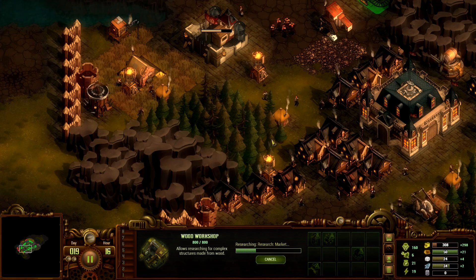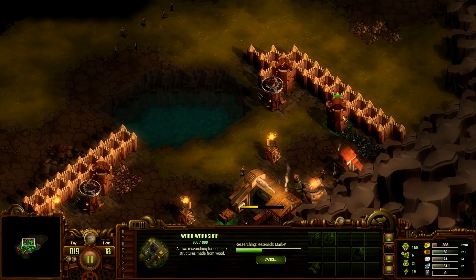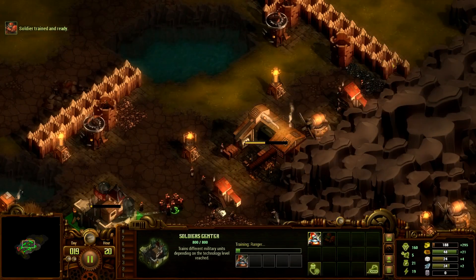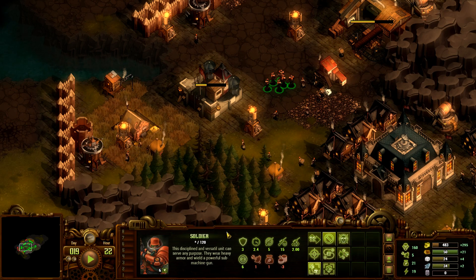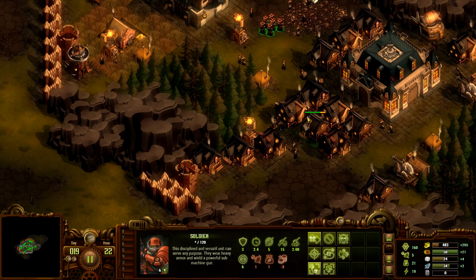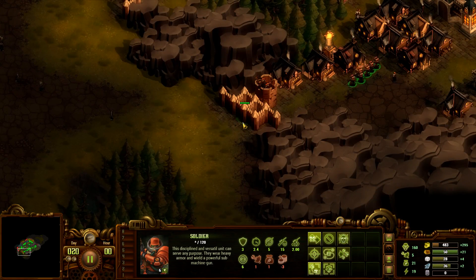It's day 19. I want another ranger over here too — we'll send her to this tower. Is that six? Two, four, six — okay. We're going to move you guys over here, tear these down, kick some zombie butt, and we're going to do that next episode. Thanks for watching, hope you've enjoyed!